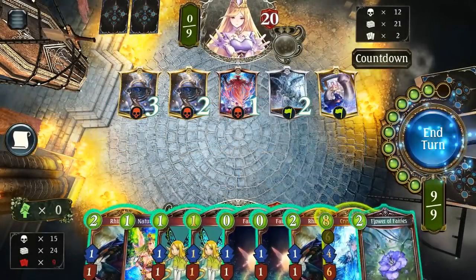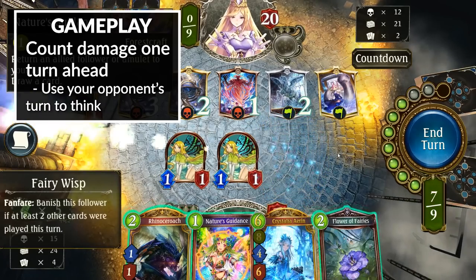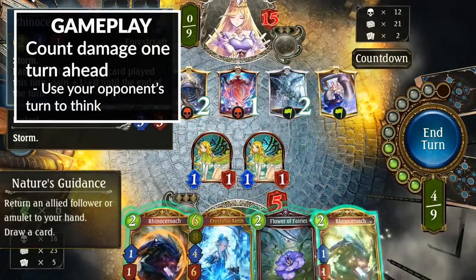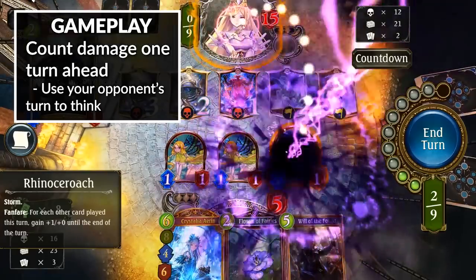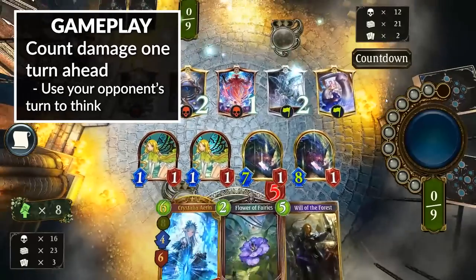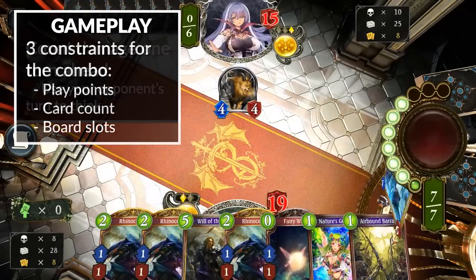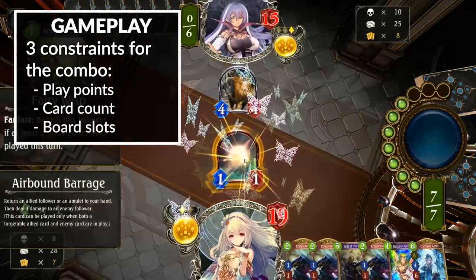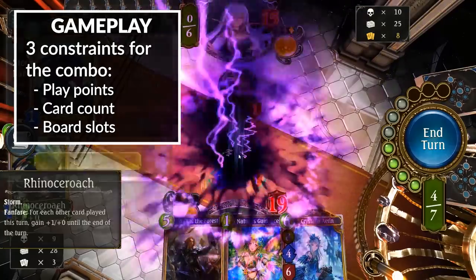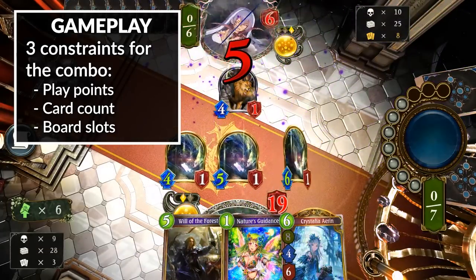Now let's talk a little bit about the gameplay intricacies of the deck. My number one advice for getting better with OTK Roach is to count the damage you will be able to output on the next turn at all times. If you do that, you won't have to start from scratch every single turn, you won't run out of time, and you will be able to optimize your decisions to get to the point where you can kill your opponent. I think you need to know how much damage you can output before you draw your card for the turn. When counting your damage output, you have three things to think about. The first is your play points count — if you want to play 3 Roaches in the combo you will need 6 mana just for this, and if you have only 2 Roaches and need to bounce, this costs 7 mana.